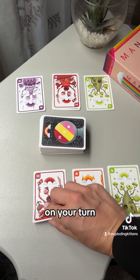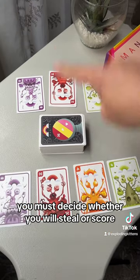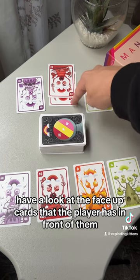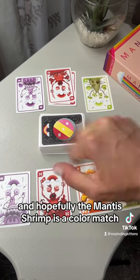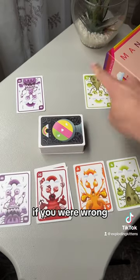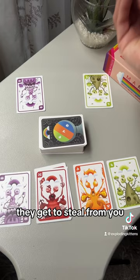On your turn, you must decide whether you will steal or score. If you steal, have a look at the face-up cards that the player has in front of them and hopefully the Mantas shrimp is a colour match. If you were right, you get to steal all their cards. If you were wrong, they get to steal from you.